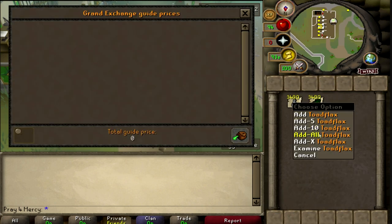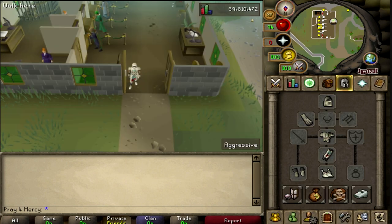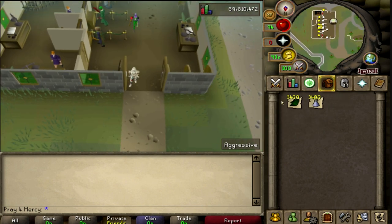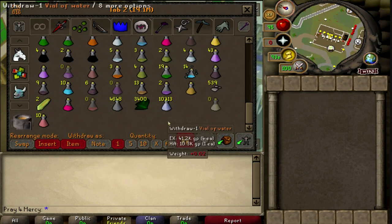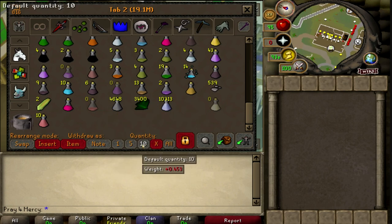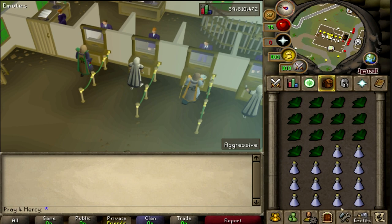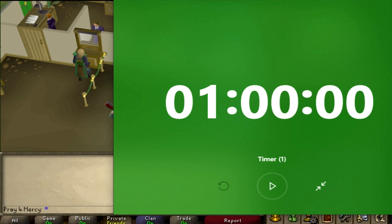I got 3,400 toadflax unfinished and also the vials of water, so that's 6.2 million. I'm not going to lie, I don't promise I can finish all 3,400 in one solid hour — I sometimes lose focus. Anyway, the trick is you're going to want to hit X here and hit 14, which gives you 14 items, and now you can permanently click and it gives you 14 no matter what.